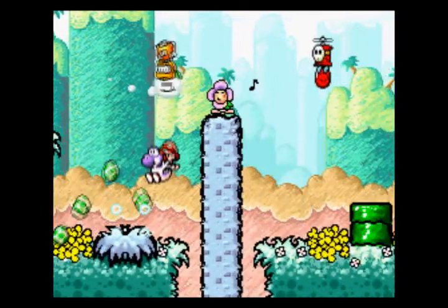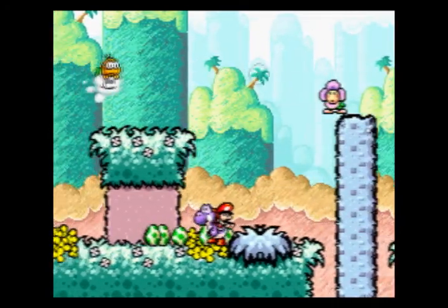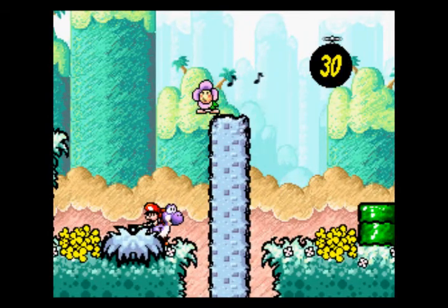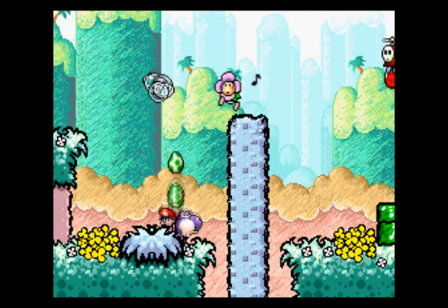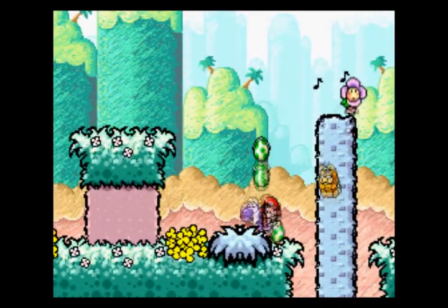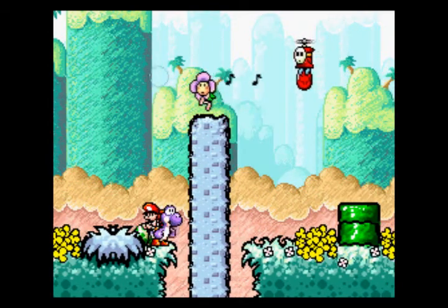You can actually catch those bubbles in your mouth and spit them out yourself. Unfortunately you can't take advantage of this very well because they don't affect the environment at all. If you spit them out on an enemy or a wall, it won't affect them. And if you bounce off them, you don't get that Goomba Springboard effect that you do if you jump off a regular enemy. So it's mostly just for the hell of it, basically.